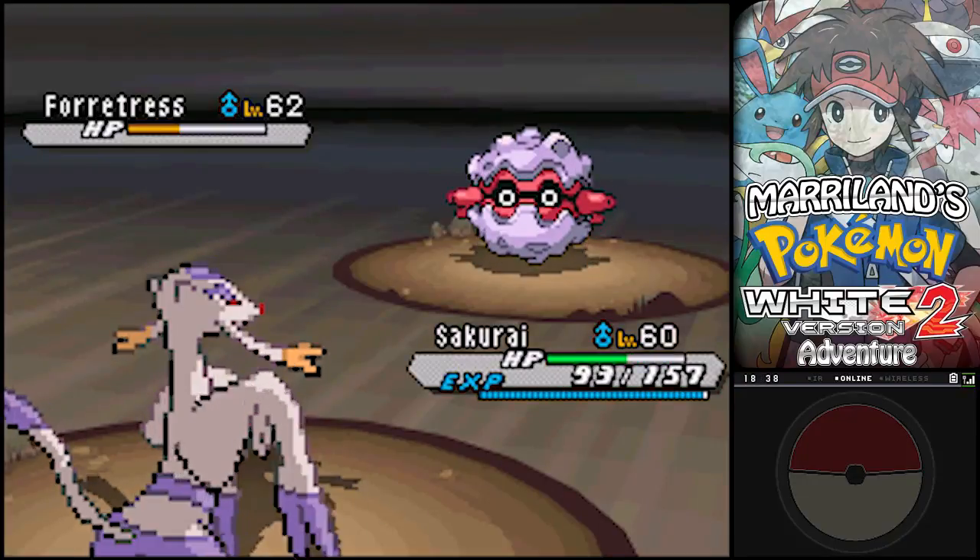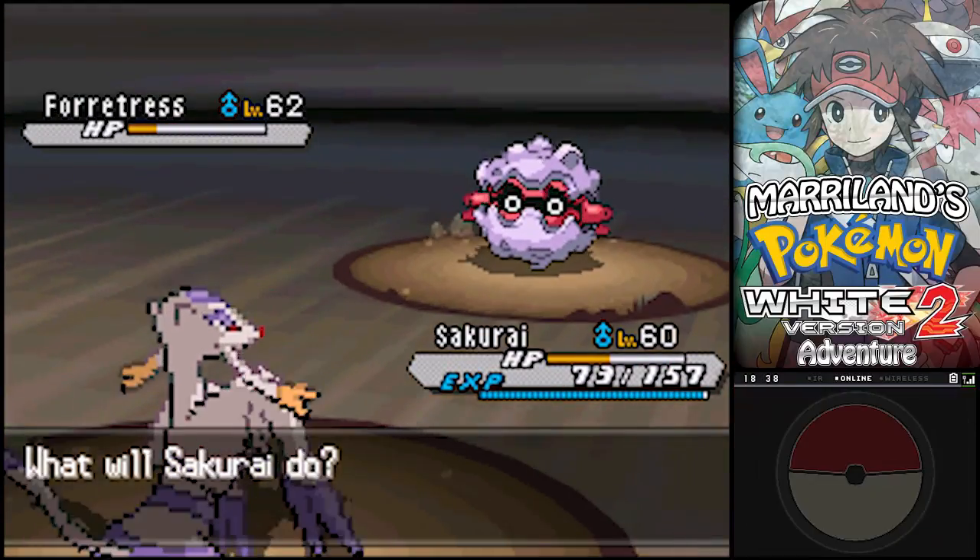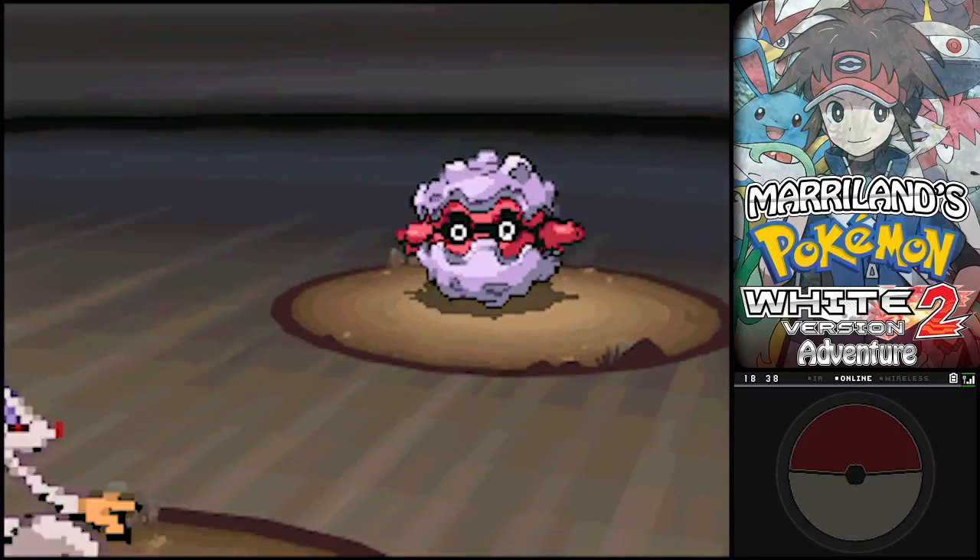Double Edge - uh-oh. Shouldn't hit too hard. It hit harder than I thought. All right, let's do Jump Kick now. That should do enough to finish it off.